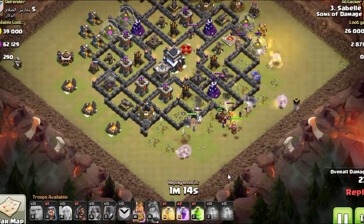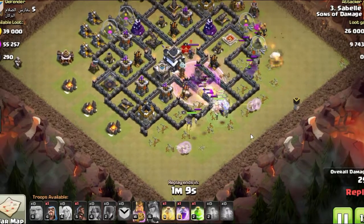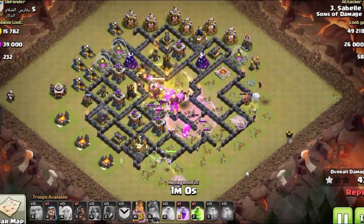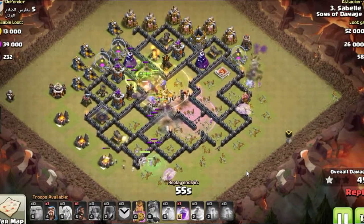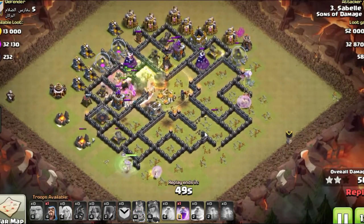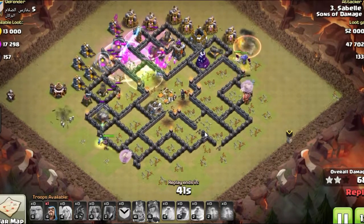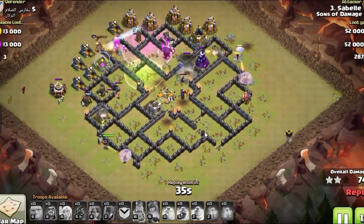I wasn't really selective with the attacks I chose — normally if you're showcasing a specific attack you find the perfect ones, but I just picked the first three I found since a lot of guys are using it. In this one the queen may have followed inside rather than running the outside, but the bowlers were on the outside and the heavy troops went to the middle. We raged through the first set of walls and jumped through the back set. Normally this attack runs about a minute fifty to two minutes tops — you have more than enough time to wipe a base.